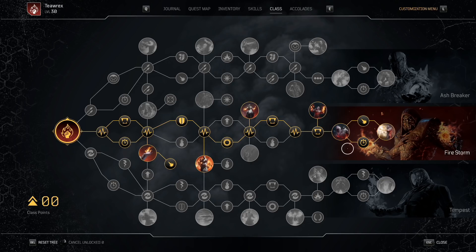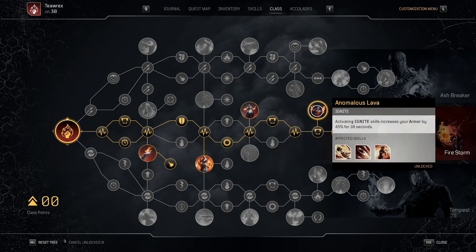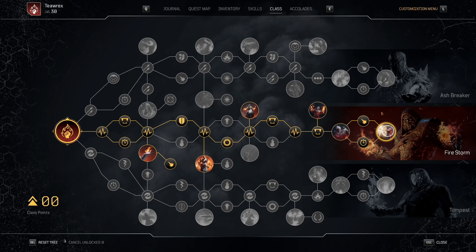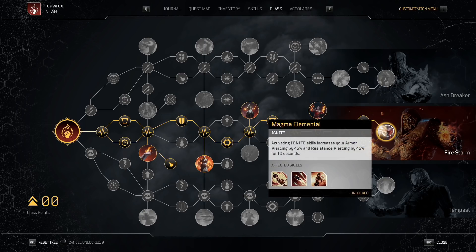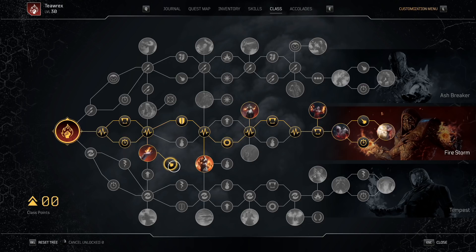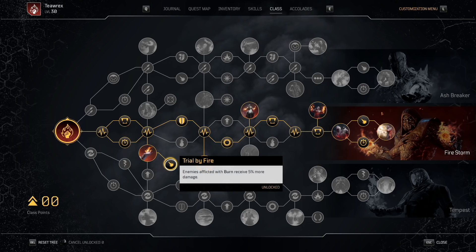Extinction lets me do more damage to low health enemies, which is nice. Then we have Anomalous Lava — basically using any of the skills I like to use will give me a big buff to my armor. I have even better skill leech when I'm low on health, and my ignite skills increase my armor piercing and resistance piercing by 45 percent.